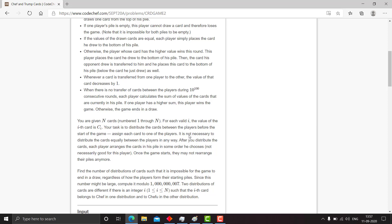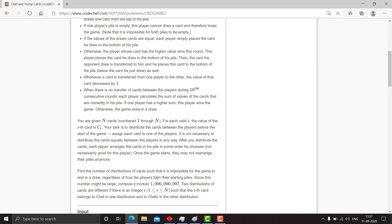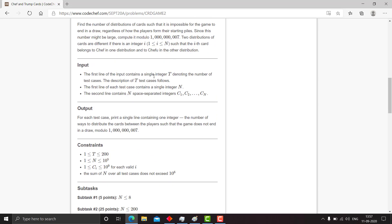Our task is: we are given n cards and their values. We must distribute the cards between the players before the start of the game so that the game never ends in a draw, and we need to count the number of ways we can do that. Since it is a very large number, we compute it modulo 10^9 + 7. We are given an input number of test cases, then the number of input integers, then the integers which represent the value of the cards. Note that n is up to 10^5, so our solution's time complexity should be O(n log n) or O(n) since the sum of n does not exceed 10^6.